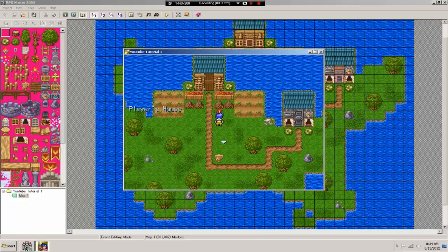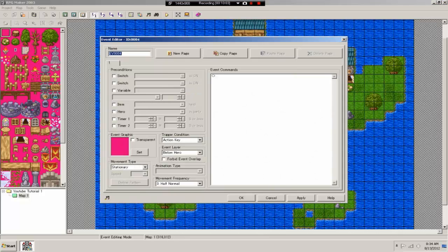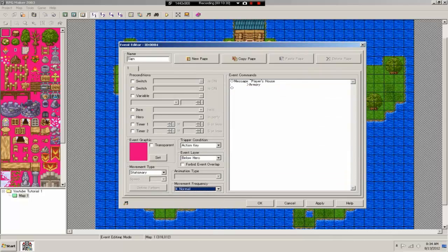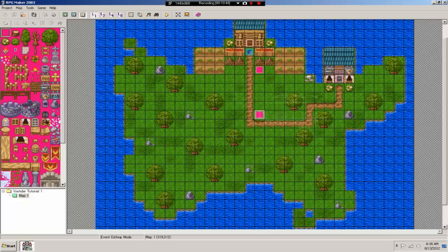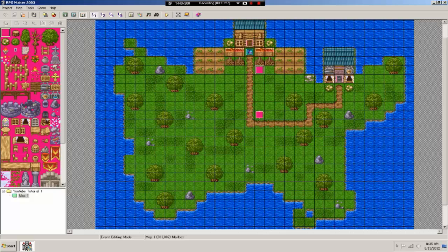Let's take a look at how the message looks now. Simple enough. Let's create another simple event — a sign that says 'If you go up, you will reach the Player's house; if you go that way, you will reach the armory.' One important note: after you change message display settings, you always want to reset them at the end of the event so they don't carry over and affect the whole game.